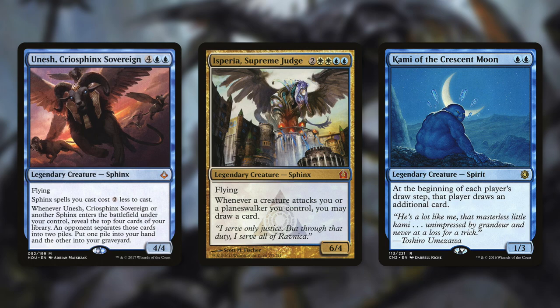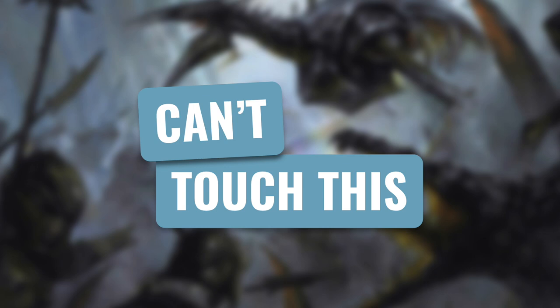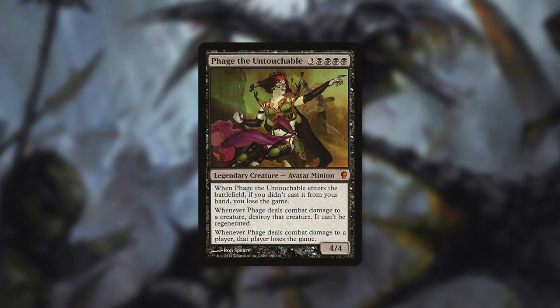Another especially rewarding card comes in our next category: Can't Touch This. The card in this category is another legendary creature — Phage the Untouchable. Phage is a 4/4 Avatar Minion that costs three black, black, black, black. She has: when she enters the battlefield, if you didn't cast her from your hand, you lose the game. Whenever Phage deals combat damage to a creature, destroy that creature — it can't be regenerated. And whenever Phage deals combat damage to a player, that player loses the game. Because of that first line, Phage is really hard to use as your commander — when she's your commander, you're casting her from your command zone, not from your hand. There are ways around this: if you've got Command Beacon, you can put her into your hand from the command zone; or if you've got a way to stop her enters-the-battlefield trigger like Torpor Orb, you can get around that as well.